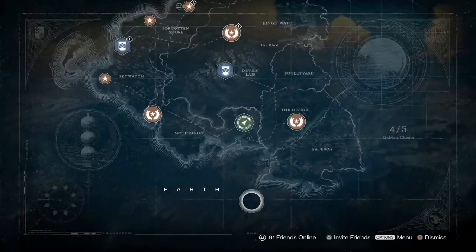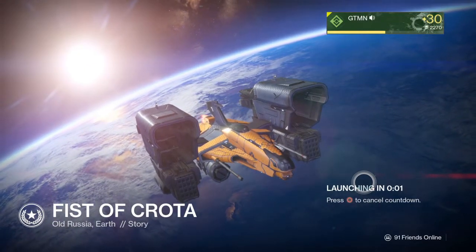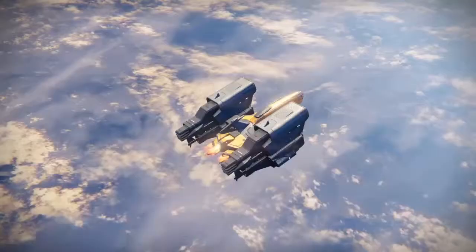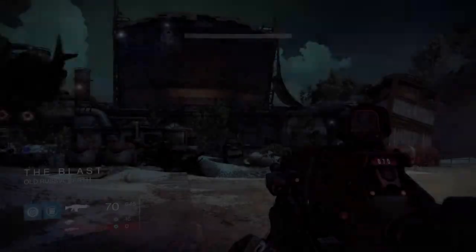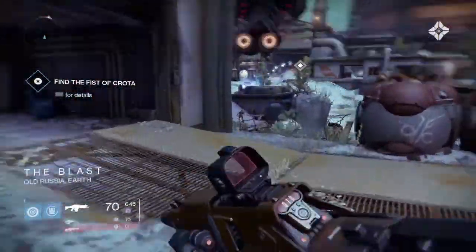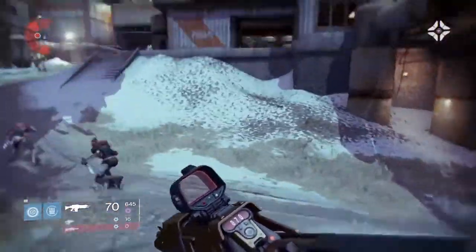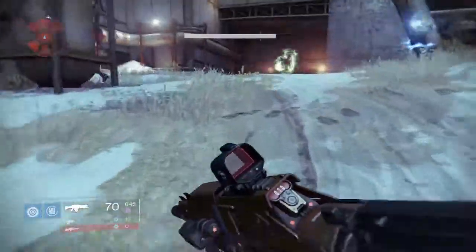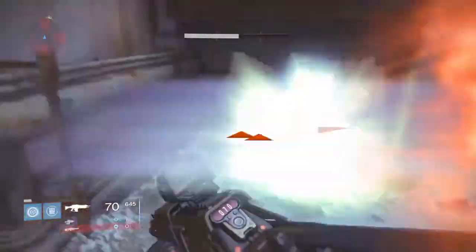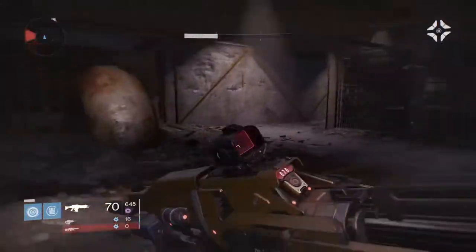First, go to Earth and select the mission Fist of Crota. You don't have to fight all the enemies — you can run straight past them or fight them, it's up to you. What you're doing is farming the Blades of Crota. Just keep killing this enemy and eventually you'll get the Husk of the Pit.